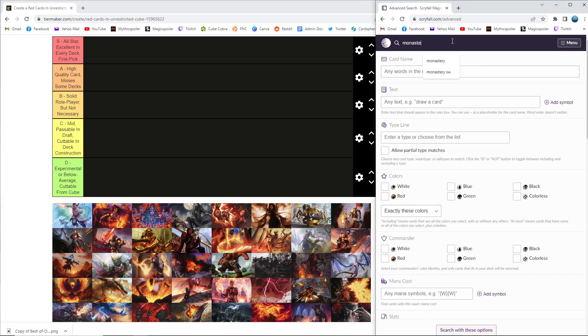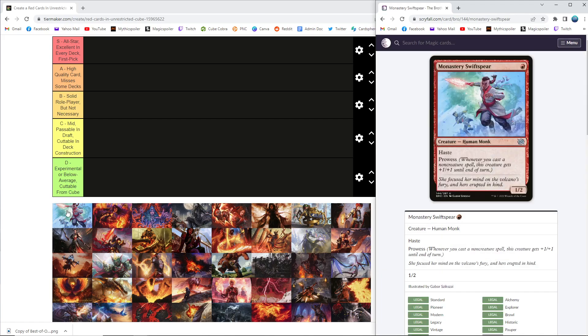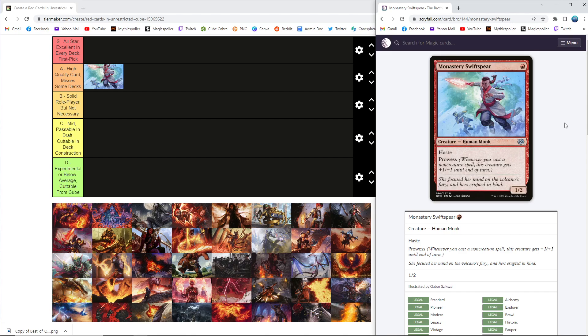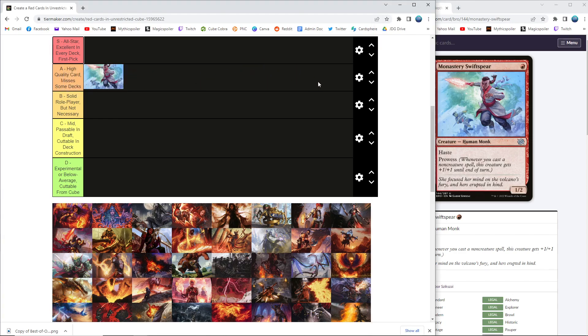First up is Monastery Swiftspear, which was a pleasant little reprint from Brothers' War. This is a tried and true classic red aggressive creature — red spell-based creature, red aggro creature, whatever you want to call it. I'm going to go ahead and start this one up in A tier. We don't have the density of spells to really make this card skyrocket like it does in constructed. Like sometimes you get this up to a 3/4, but you're not going lava dart, sack a land, lava dart, Mishra's Bauble, attack for four or five in the same turn. Swiftspear very regularly attacks as a 2/3, occasionally a 3/4 and above, but as just a cheap prowess creature it does the job and it's a classic. I'd put this in low A tier — I expect it to get bumped down a little bit.